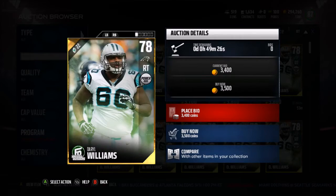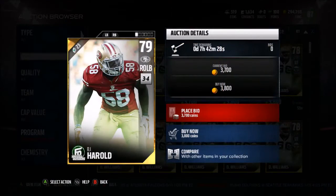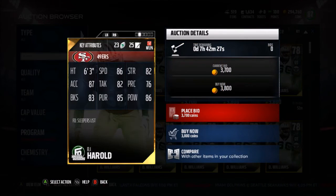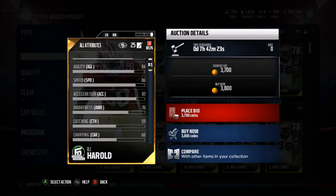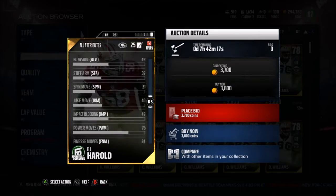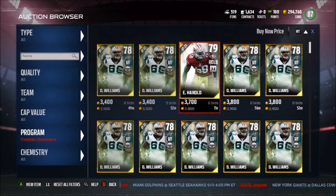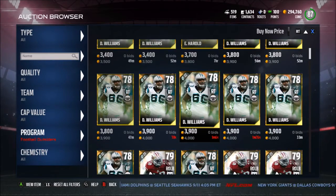Darryl Williams has 81 pass block and 78 overall — honestly not too good. Then we have Eli Harold: 86 speed, 87 acceleration, 59 catching — kind of bad. So I guess this is like a budget Von Miller with 84 for the pass rush move, so if you don't want any glitchy rushers go ahead and pick him up.